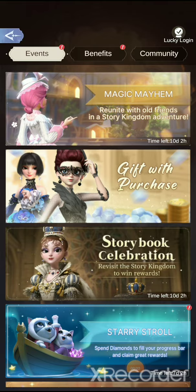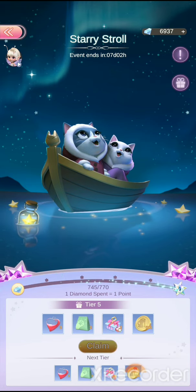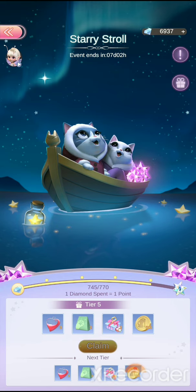I'll be talking about an event — go to the Event Center. It might be happening at your time. So Starry Stroll: you spend one diamond for one point. So every diamond you spend, you get one point for this area.